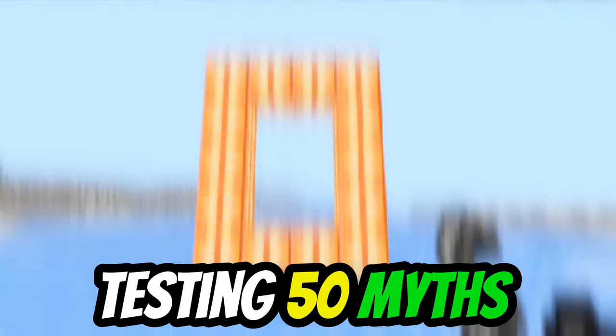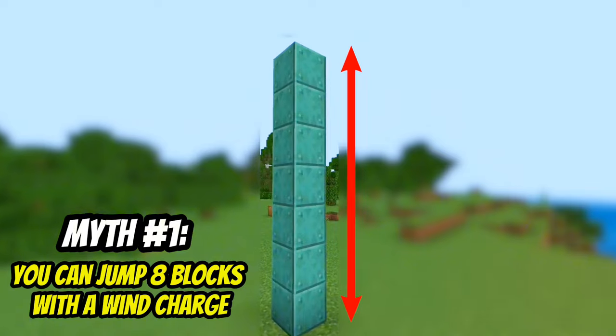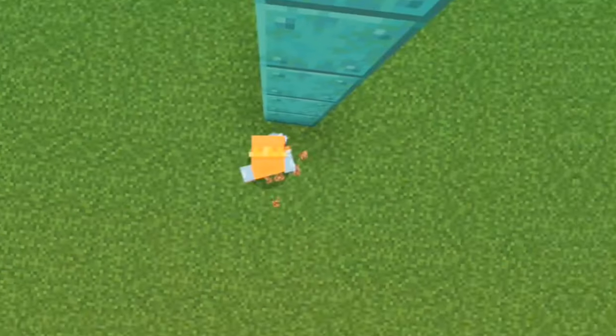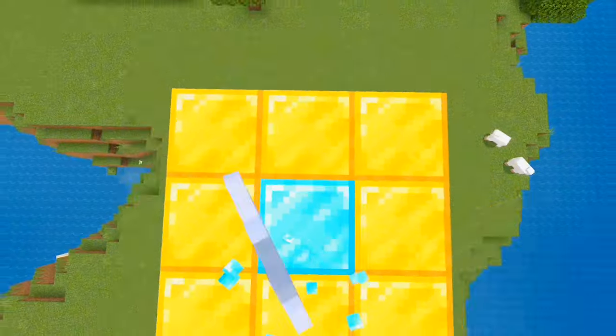Today I'll be testing 15 myths in Minecraft 1.21. Starting with myth number 1: you can jump 8 blocks with a wind charge. That is true — you can even make some cool parkour courses.